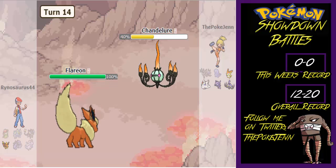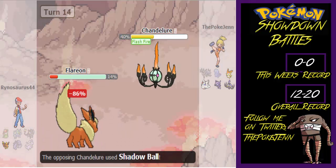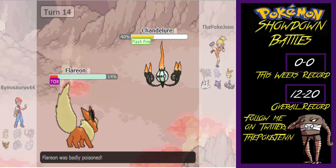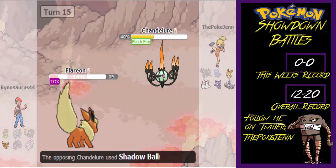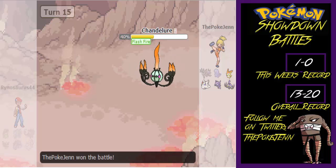He ended up going for Flare Blitz — I guess he must have misclicked — but I have Flash Fire, so I don't get touched at all. I went for one last Shadow Ball. He was a Guts Flareon, which was kind of scary, but he went for Wish instead of attacking. I'm surprised he didn't go for a coverage move, but I think he thought he could eat it. He couldn't, and I ended up winning the battle — I 4-0'd him. I'm pretty proud of myself.